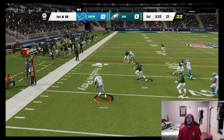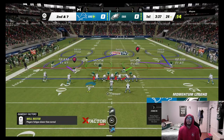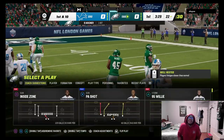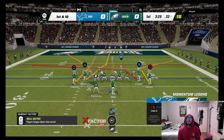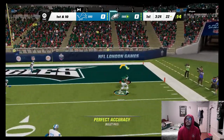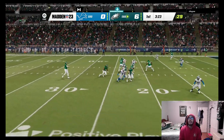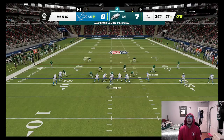Our opponent comes out in trips. We go with Cover Three Seams — I have to watch for the verticals. He goes for the Texas route and Bobby Wagner makes a nice tackle. On offense, coming out in Gun Tight from the Detroit Lions playbook — if he's in man coverage it should be open. Cordarrelle Patterson is wide open, Okuda tries to tackle but falls down, and Patterson gets the touchdown. We're up six. We kick the PAT with Graham Gano who's clutch for long-range field goals.